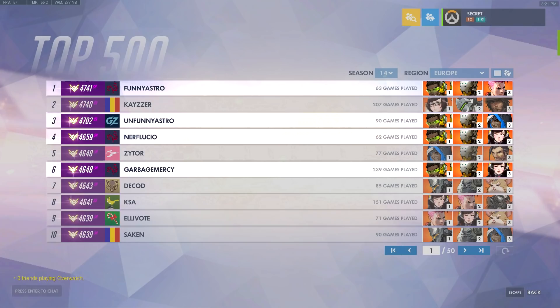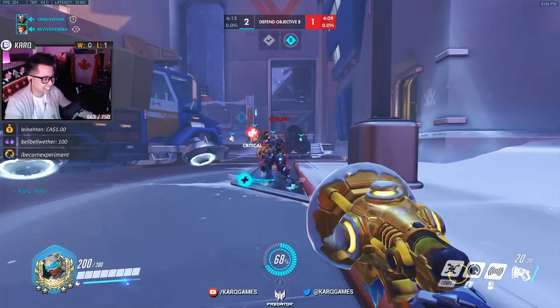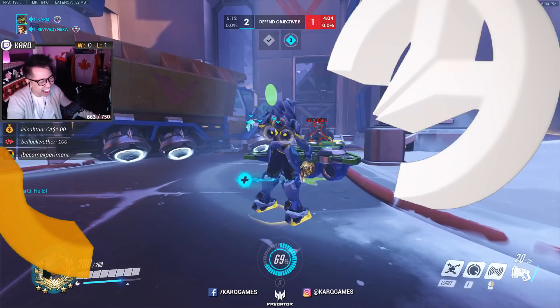But then I discovered FunnyAstro, a dude who hit rank 1, 3, 4, and 6 at the same time playing Lucio, and it got me thinking — how on earth does he play Lucio so effectively in solo queue that he's able to consistently hit top 10? What is he doing differently? I know when I play Lucio there are games where I just feel so helpless, and I'm sure some of you guys can relate. So how do you create the same impact as this dude in ranked? My name is CarQ, and let's find out.